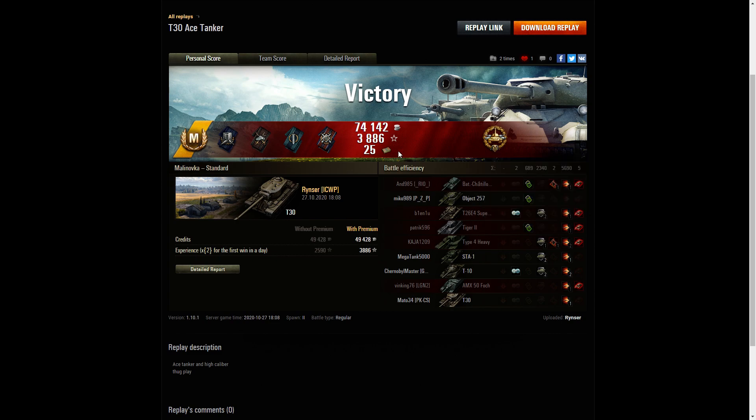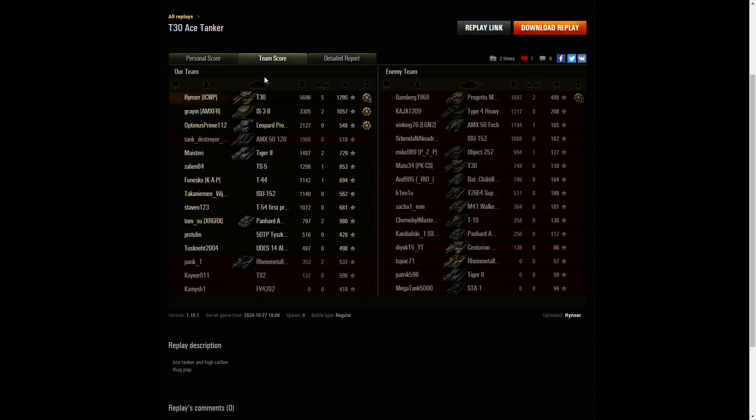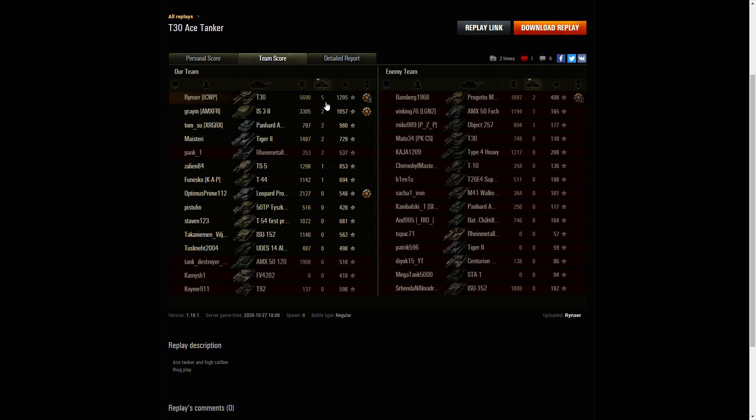Let's have a look at the rest of the team score. 5,690 hit points of damage. The IS-32 was the second highest with 3,305, but he just couldn't keep up with Rinza's fire rate. Rinza was reaping more damage than the IS-32. When it came to kills, it was Rinza again with five kills, the IS-32 had two.